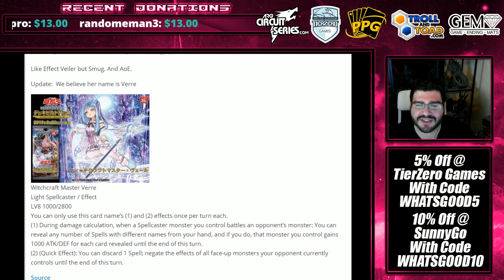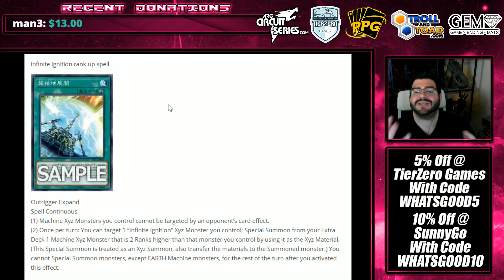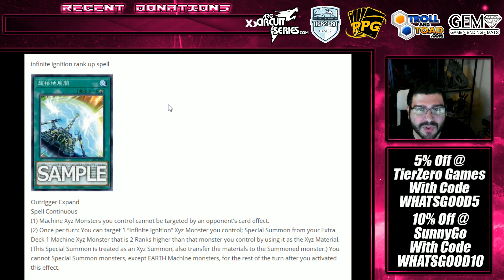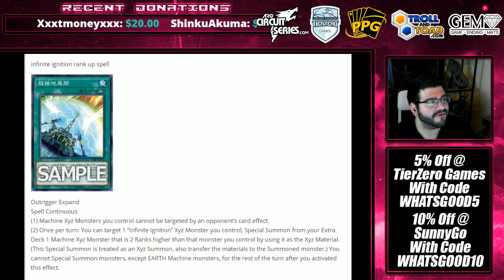But what do you guys think of all the cards tonight — the Witchcraft, the Kuriboh, and Outrigger? Are you guys a little more excited for your Tonka toys in Yu-Gi-Oh? Let me know in the comment section below. Subscribe if you haven't already. Give this video a thumbs up if you did enjoy the conversation, and back me on Patreon if you enjoy my content. Thank you so much for watching.